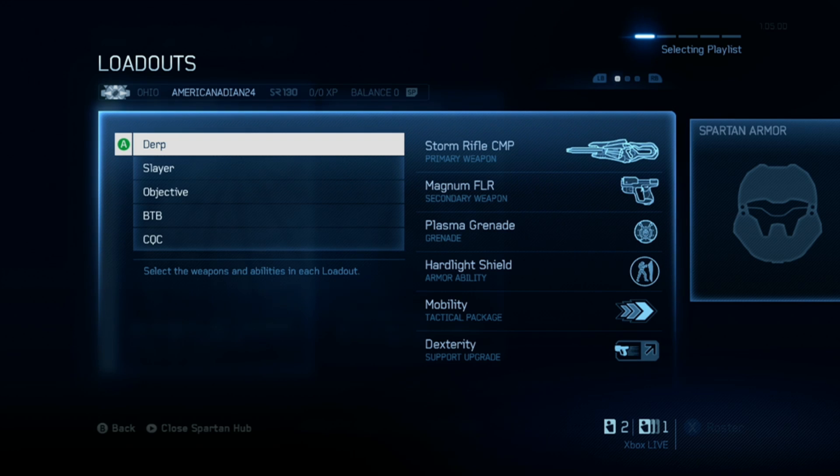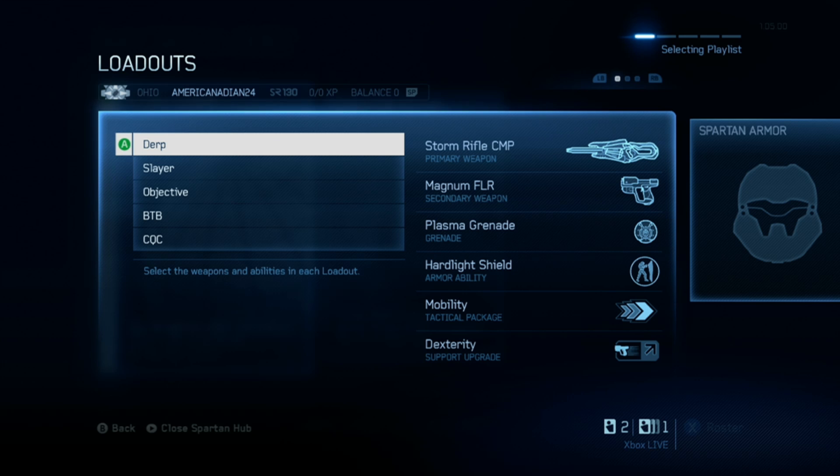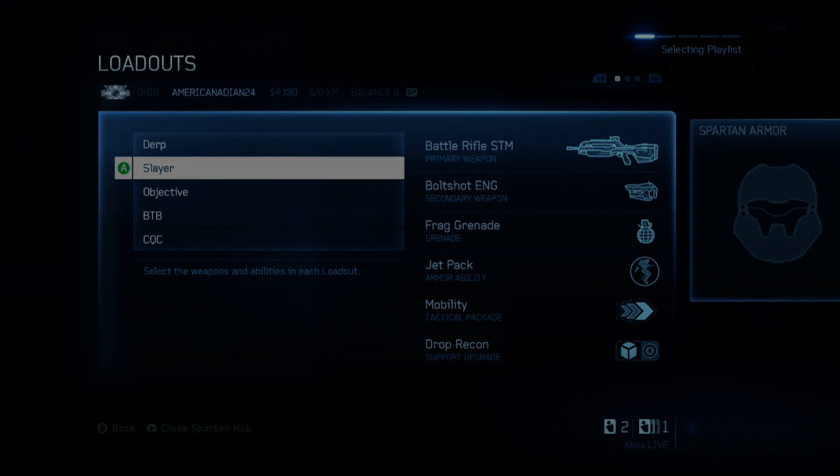So there you have it — my four loadouts plus the derp slot. I don't know if you'd find any of this interesting, but people have been asking what I use, and there you go. What loadouts do you use? What's your bread and butter? Mine is the slayer loadout with the battle rifle — that's my default. Let me know in the comments, like, favorite, subscribe, and as always ladies and gentlemen, thank you so much for watching. My name is Matt and I'll see you next time.